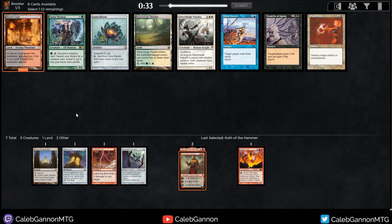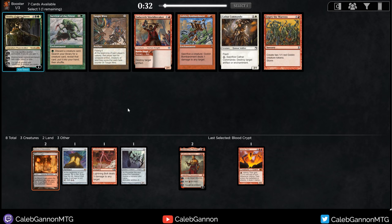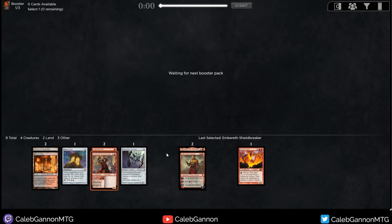We'll take a Blood Crypt, because if we wheel Rakdos Signet we could go Black-Red — an archetype I very much enjoy. Right now it's looking like I probably won't end up playing Library of Alexandria, but we can see. This pack I opened was pretty bad — Embrus Shieldbreaker versus Empty the Warrens. They took out Siege Gang Commander, Thundermaw, Glorybringer, and Atarka. They killed this archetype! Siege Gang Commander was one of the keys with Empty the Warrens — it was a good thing to ramp out into.